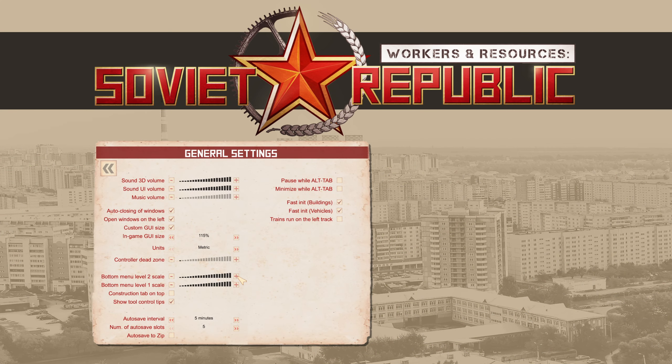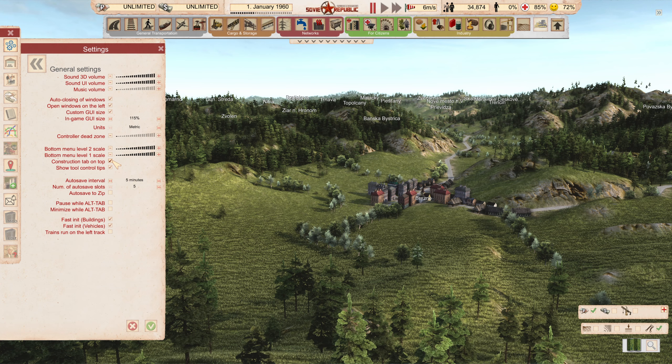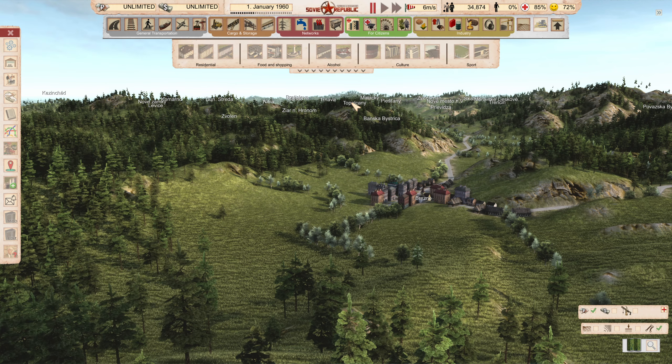The second to last option that we will take a look at is the construction tab on top. Once we get into the game I will show you this in a little more detail, but basically by default we have the construction options on the bottom of the screen. By taking this option, it will be moved to the top instead. So the construction menus are at the bottom, but if we enable this option then they will move right to the top of the screen, and if you open the sub-menus they will be popping down instead of up.